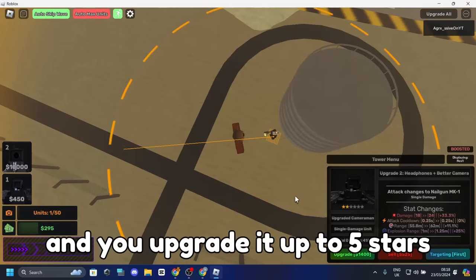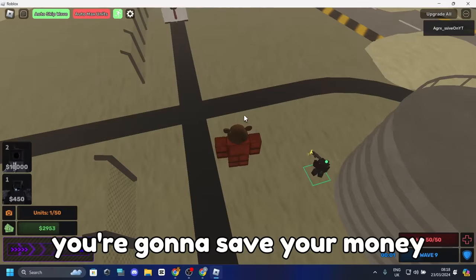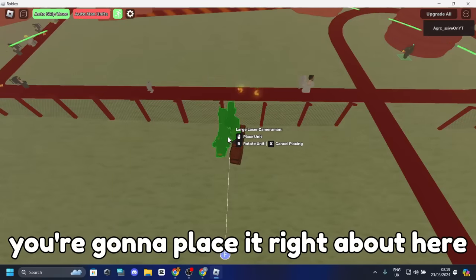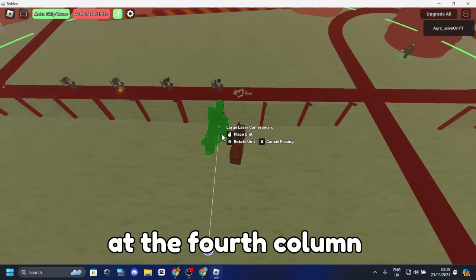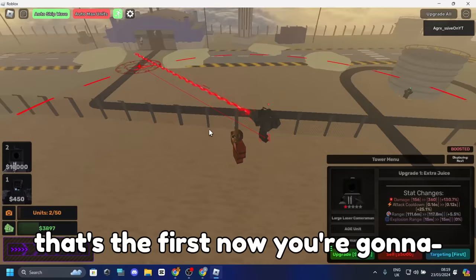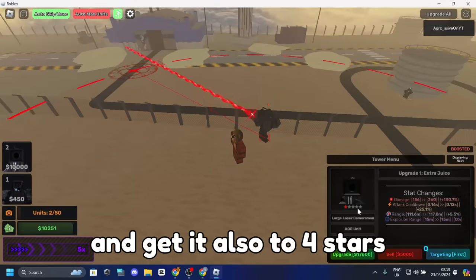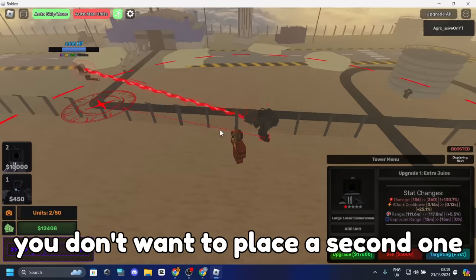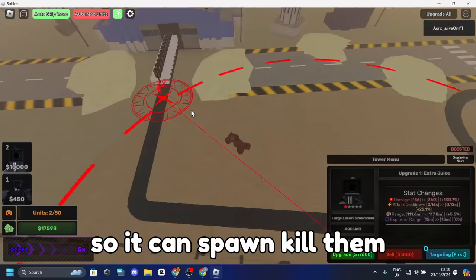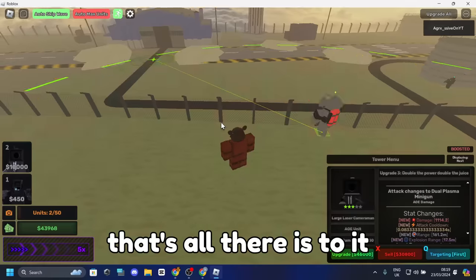Now that this unit is at five stars, save your money for the Large Laser Cameraman. When you get the money, place it right about here at the fourth column. That's the first one. Now keep your focus on it and get it to four stars as well. You don't want to place the second one yet because the range is really bad — you need a big range so it can spawn-kill enemies.